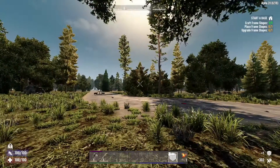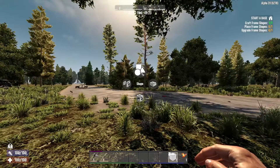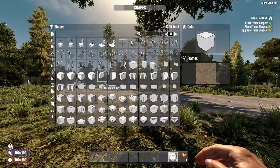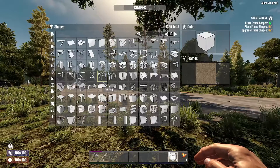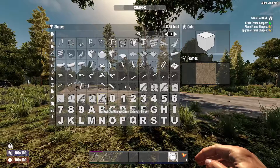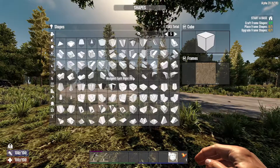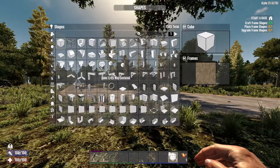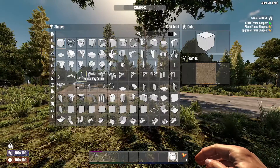There doesn't seem to be a texture for this yet. Look at all these different shapes you can do — storage cube, letters, and stuff. They've added so many different shapes. We've got circles in the game, little tunnel things. This is going to be great!